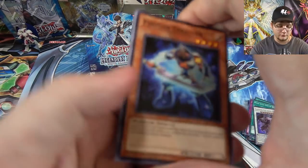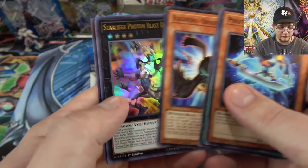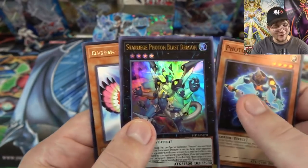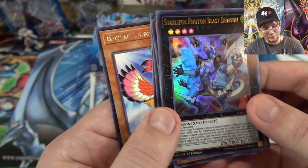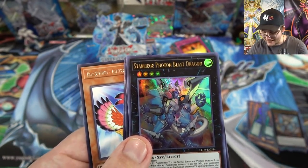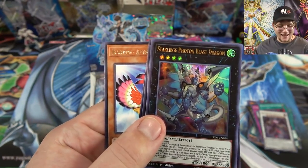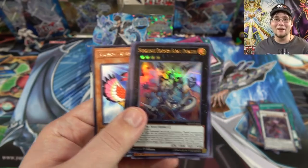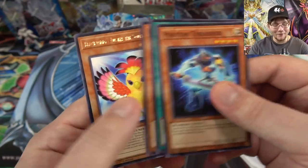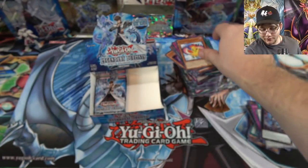Okay — Photon Thrasher. Did I get two of these out of this box? Maybe the boxes were running together for me, but yeah I actually got another one: Star Leech Photon Blast Dragon. I think we got one already from this box. So did I get two of the same ultra rare? Dang — of all the ones to double up on. You could have given me that other ritual. It's cool I guess, but I really was hoping if I got a double of anything, it'd be the ritual. And of course the tuner monster again.